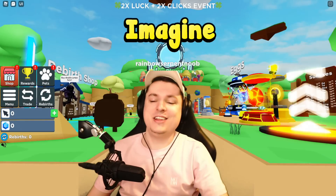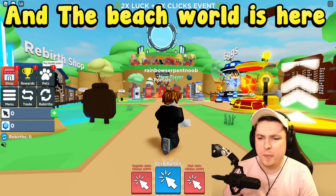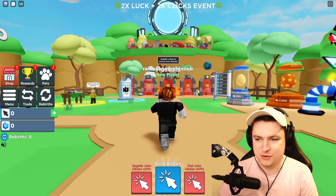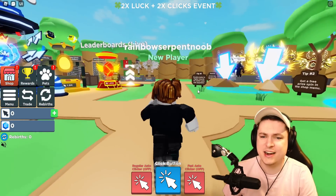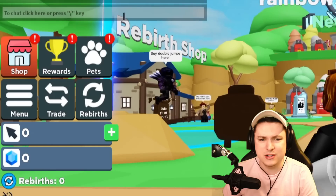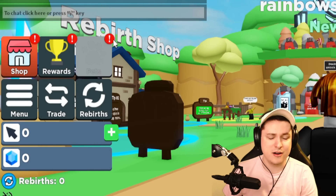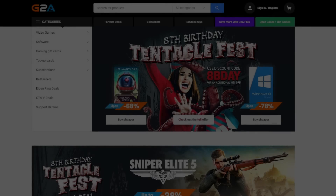Imagine you wake up in the world of Clicker Simulator as a brand new noob, and the beach world update has arrived. The last day you didn't have any time to play it, but you're finally starting off. Then suddenly you notice there is a little red exclamation mark on the left side of your screen. What could it mean?